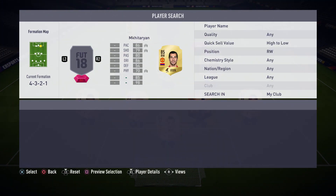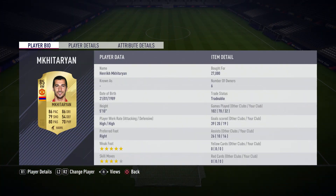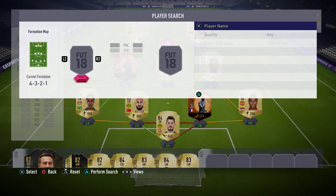Moving on to the right wing position, we have gone with another player from a previous squad and that is McTominay — wait, Mkhitaryan. We love Mkhitaryan. I don't think I can use another right wing from the Premier League because this guy is just so much better than them all. 86 pace, 86 dribbling, 79 shot, 80 passing, 70 physical, high work rates, five-star weak foot and four-star skills. He costs about 22,000 coins at the time of recording. He's got 19 goals and 16 assists in 32 games, which is really good for a right wing.